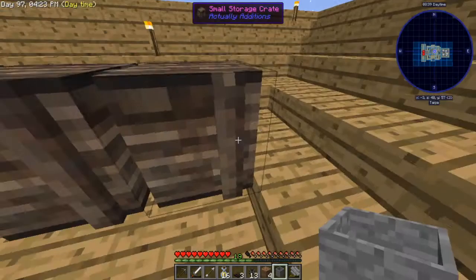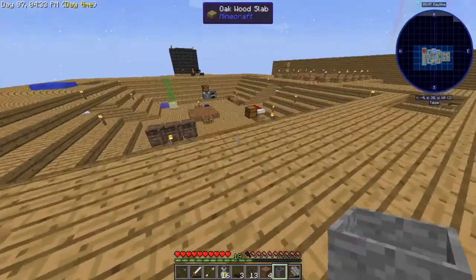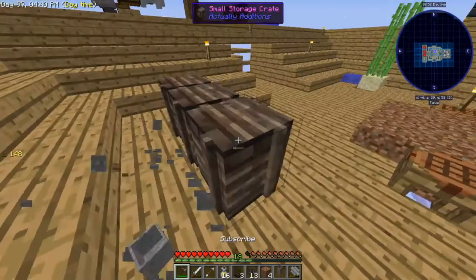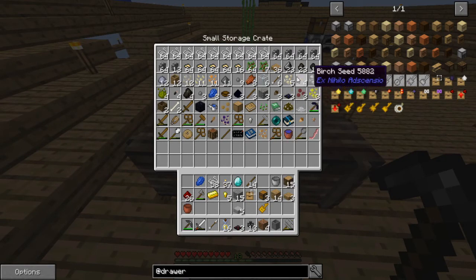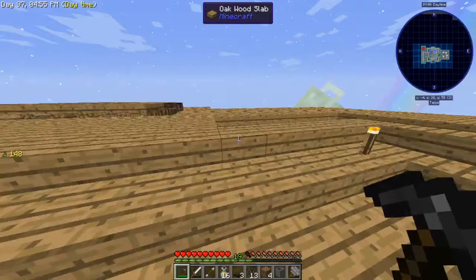We're going to need mycelium, so that needs ancient spores — which I'm pretty sure we don't have any of. Actually, wait — we do have ancient spores! That's a chance drop from sifting sand, about a 3% chance.